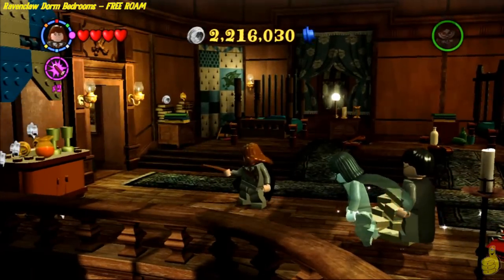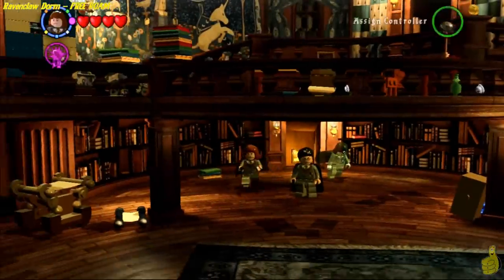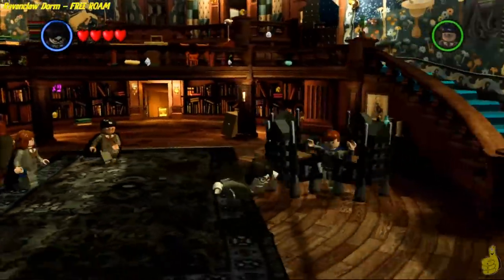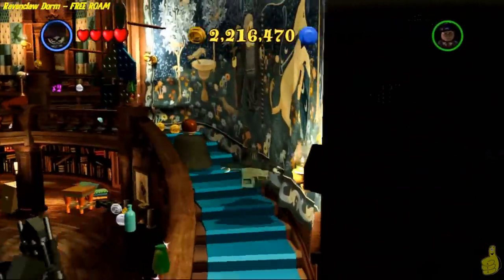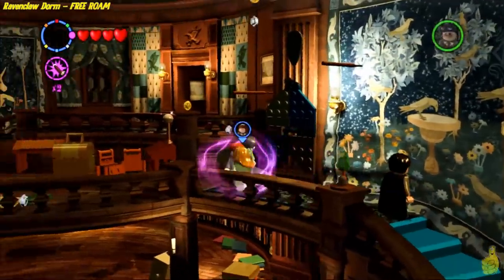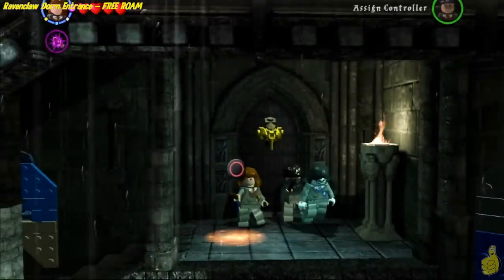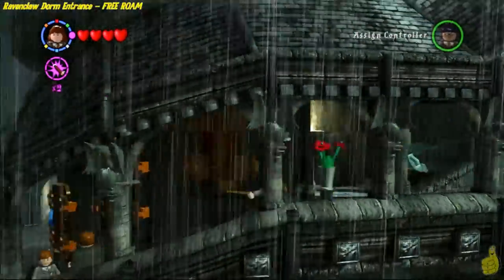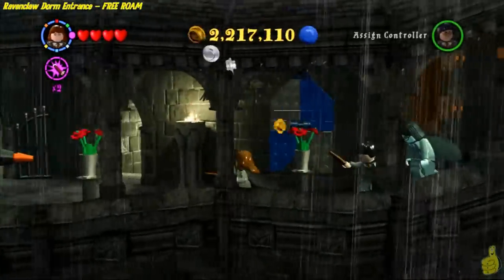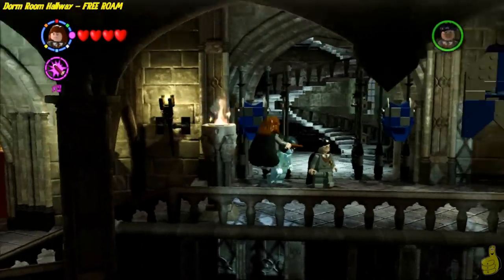Ravenclaw is now officially done — that was pretty quick and easy. All these dorm rooms seemed best suited clumped together rather than four different videos. We're making our way back out, running all the way to the hallway again, and then we're going to slide into the next area, which happens to be Hufflepuff.